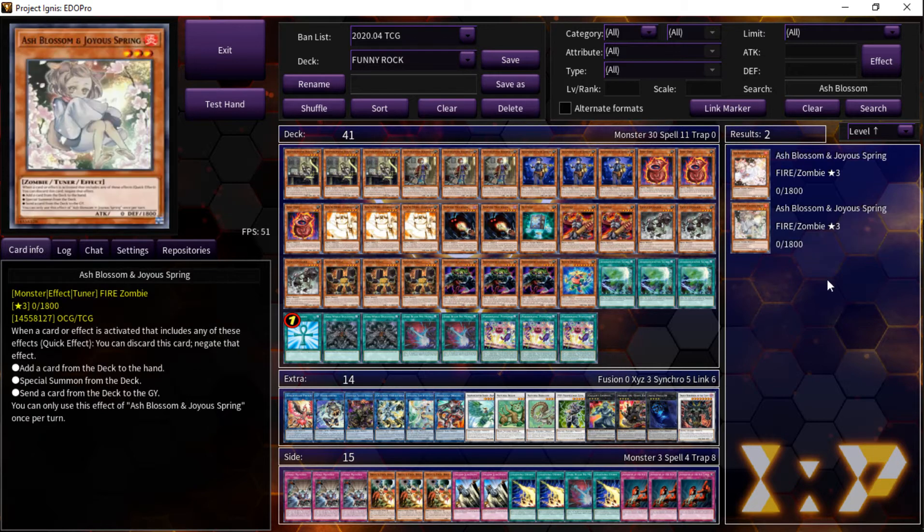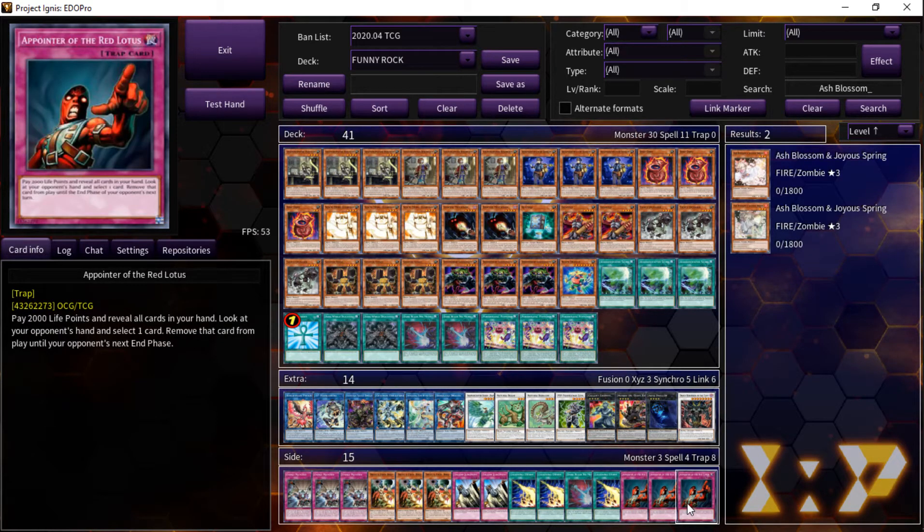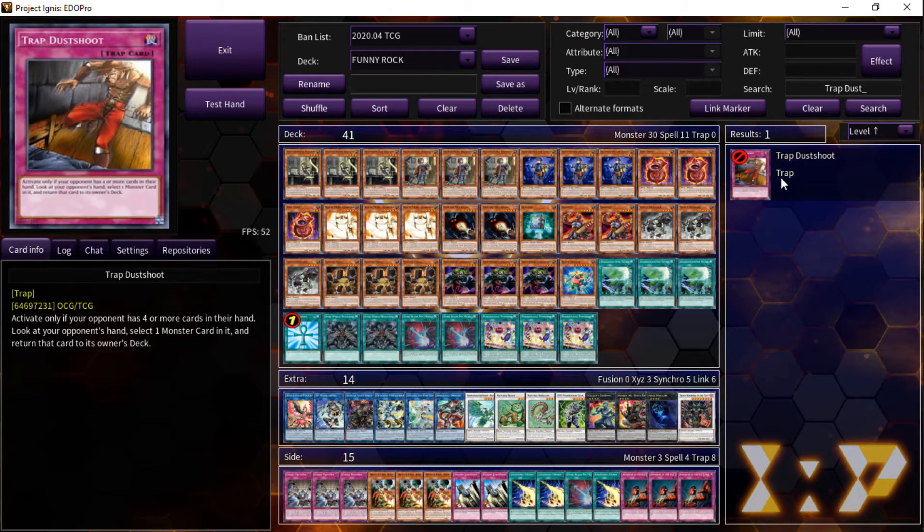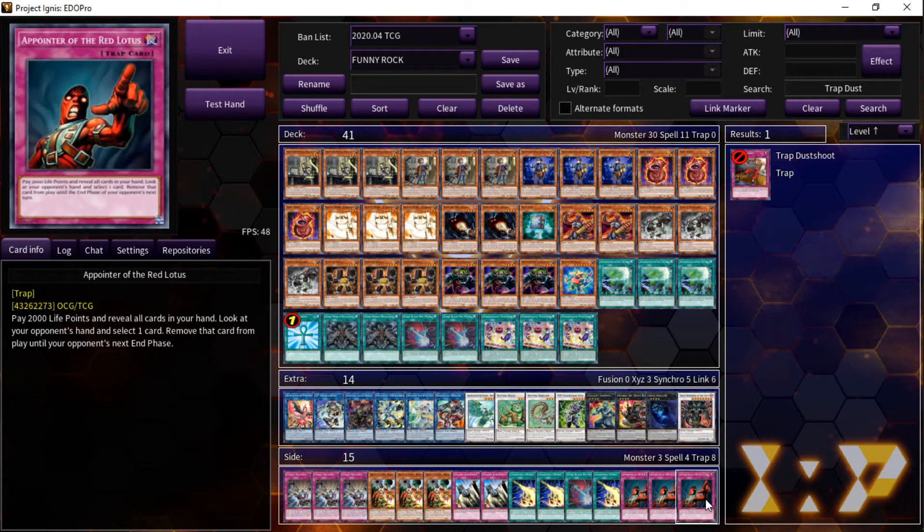One thing we have to realize about A Pointer of the Red Lotus is that it does many things that a lot of banned cards already do. Comparing it to Trap Dust Shoot — a trap on the Forbidden list with zero copies allowed — you could argue that Trap Dust Shoot is actually a nerfed version of A Pointer. Yes, A Pointer requires you to have a card in hand and pay life points, but as many will tell you, life points really don't matter in today's game.